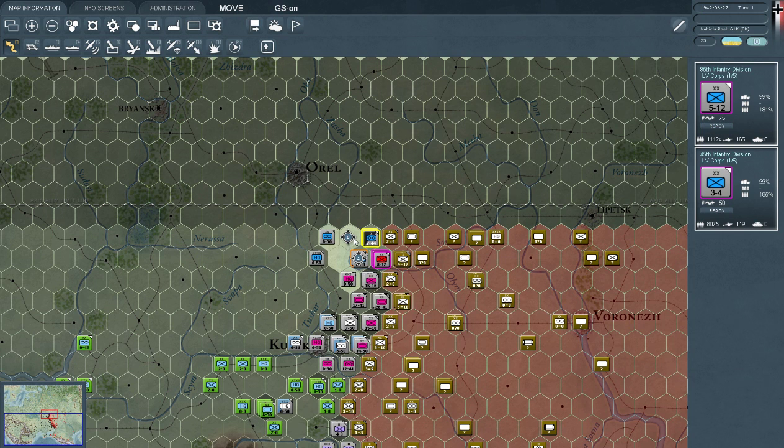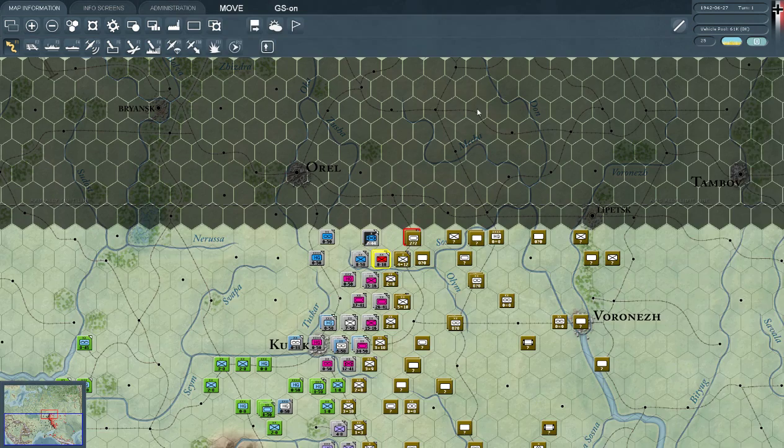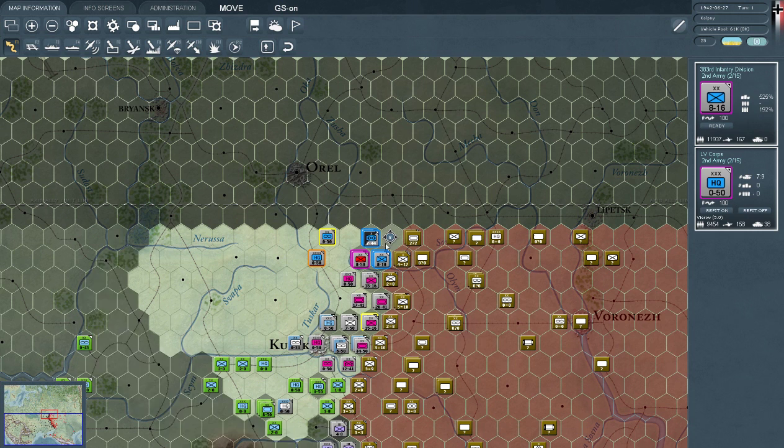We could do one more attack and see if we can rout this unit — retreat it. Perfect, wonderful job guys. We could start moving units in, such as these guys. They have an HQ unit there. 38 tanks — I think. They have a motorized flag battalion — okay, that's not tanks. They do not have tanks.